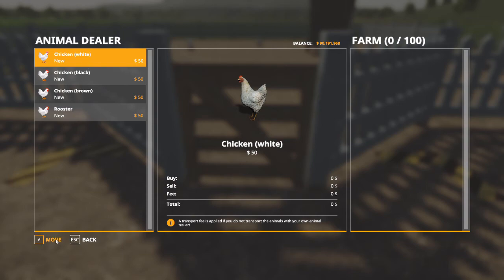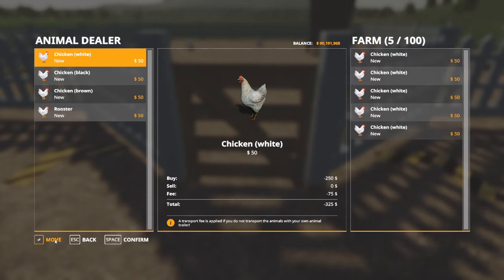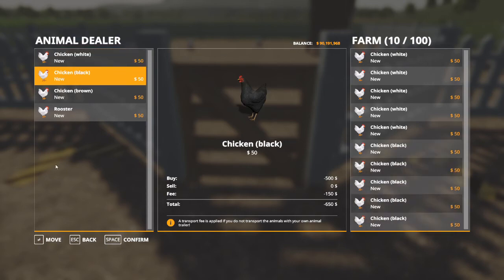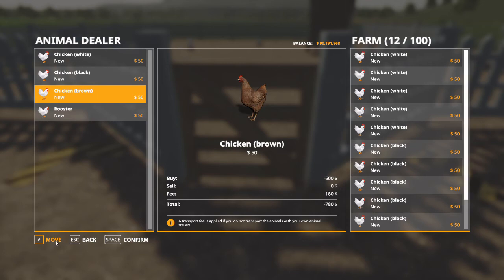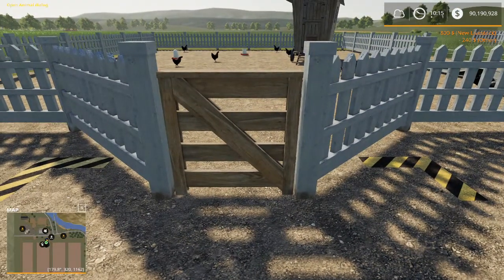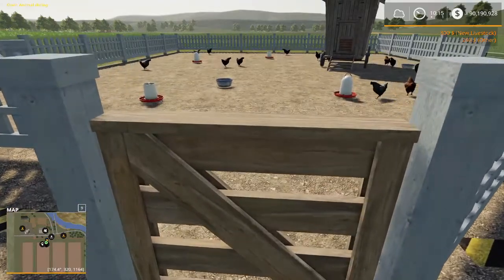So let's grab some chickens here. We'll move about 10... actually, we'll make it 15. Five of each. Okay, 16. Let's get rid of one to keep a nice round number — well, we took it anyway. I guess we're having 16 chickens.